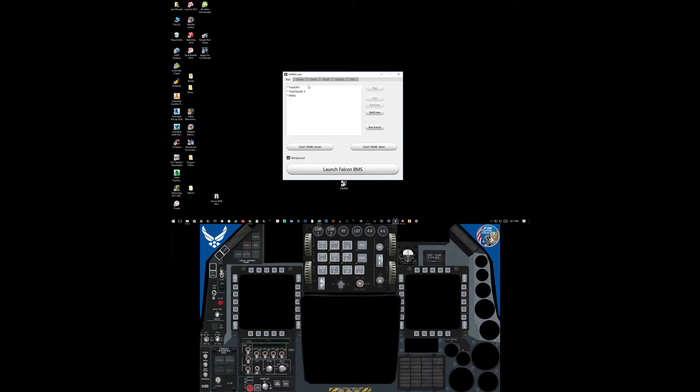Now I'm going to start my Helio screen. What I'm going to show you is two versions of the F-16: the realistic version and the fictional version. I'm going to start the YAMI 64 and go ahead and start it.